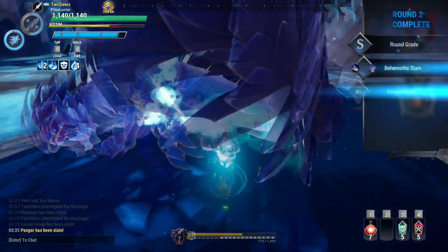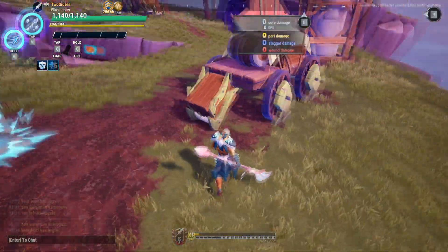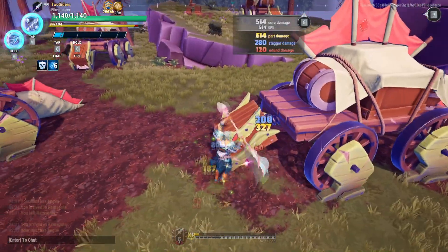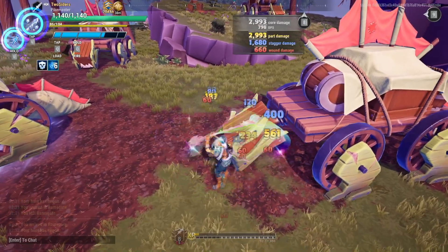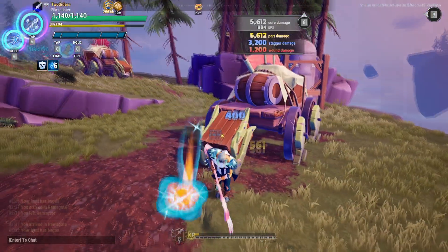You can even charge your weapon on a corpse from the previous fight if you want. If you are really good, however, you can also skirt around the edge of the behemoth with the slashing attacks, only damaging one part at a time.